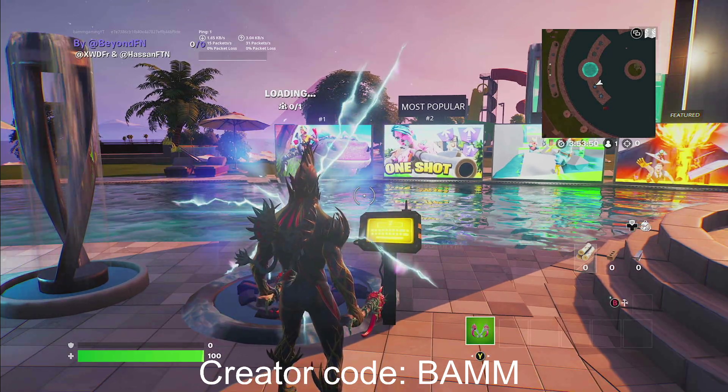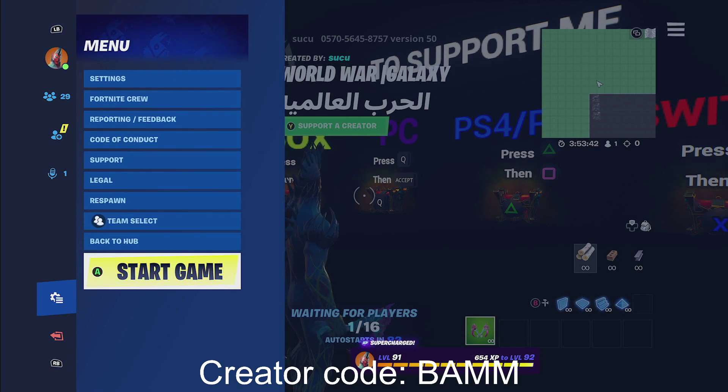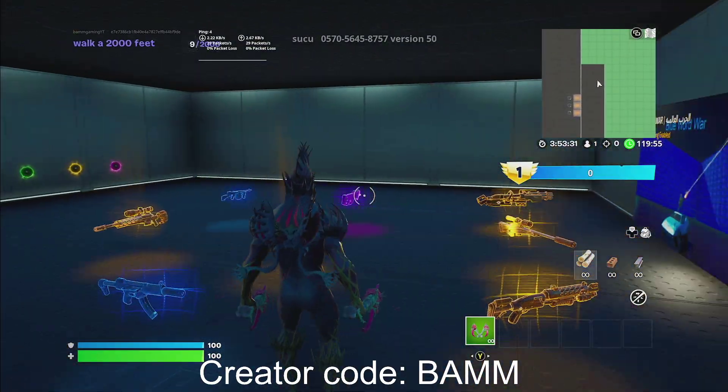This glitch is insane, let's get straight into it. Once you guys get into the map, just go ahead and click start game. You're going to load into the map — it's going to look exactly like this. You want to go ahead and grab a grappler.